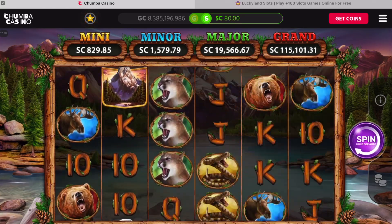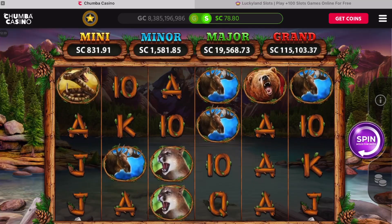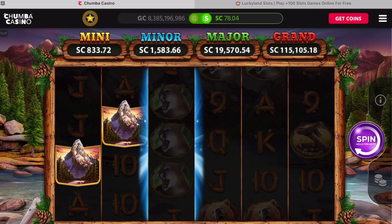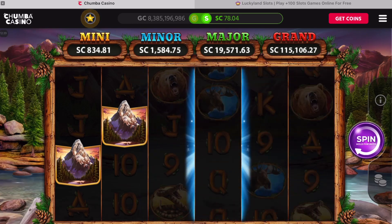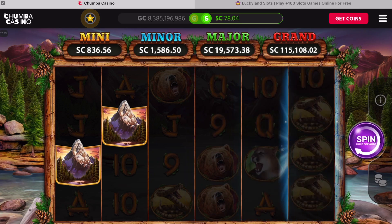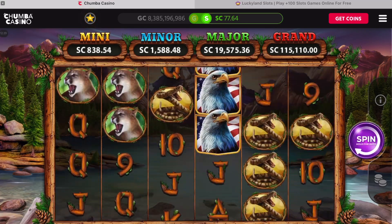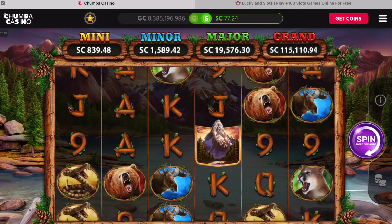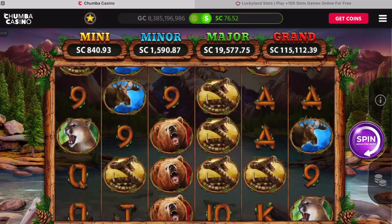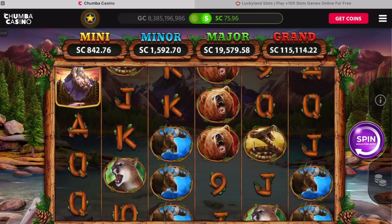It's paying a little bit — let's do some quick spins. We've got four chances to get the mountain, three chances — come on! Nope, not that time. American Eagle, come out and show us another feature. We're getting a little bit of line hits but we're down on our money a little bit.